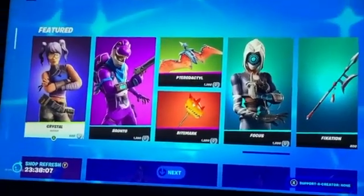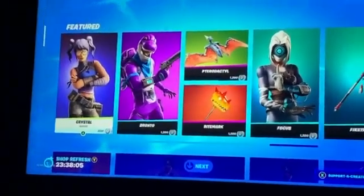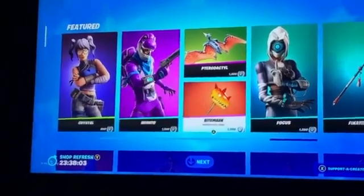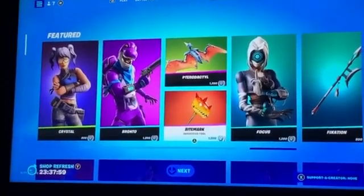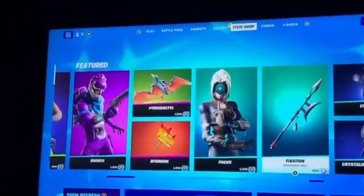Alright guys, so in this item shop review we have Crystal, this Bronto dinosaur dude, he's pretty cool, Pterodactyl, Glider, we have a Bipemark, Harvesting Tool.